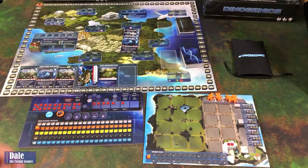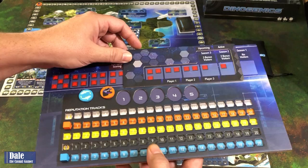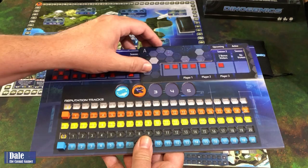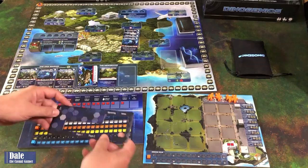The visitor board tracks our seasons - as every season goes by, it determines how many visitors come to our park and tracks reputation, which determines first player. To start, we randomly pick first and second player with this covering that spot. We pick side A for one, two, or three player games, and there's a B side for four and five player games.